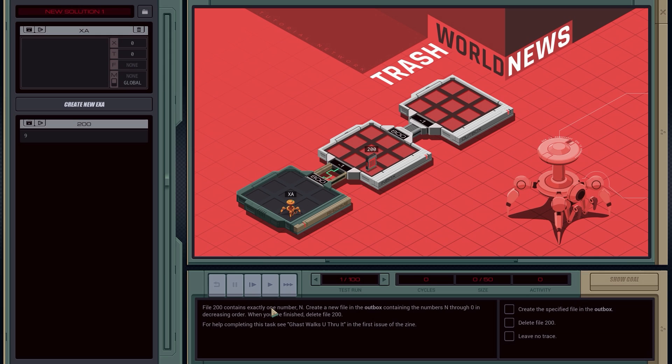This is apparently designed to increase activity in my prefrontal cortex. In this tutorial, file 200 contains exactly one number N. We have to create a new file in the outbox containing the numbers N through zero in decreasing order, then delete file 200. We'll LINK 800, GRAB 200, COPY F to X — storing N — then WIPE 200. Then LINK 800 again, MAKE a new file, COPY X to F. Then X equals X minus one — that's SUB X 1 X.